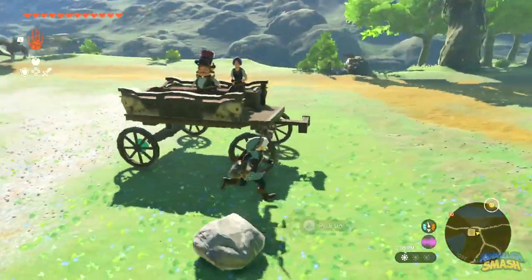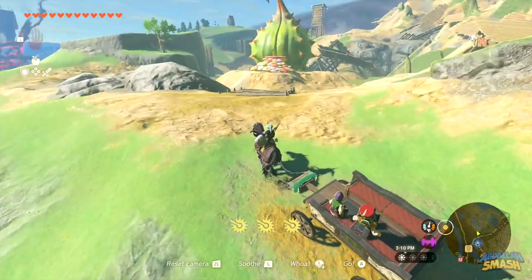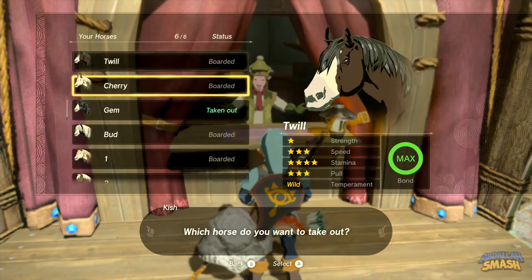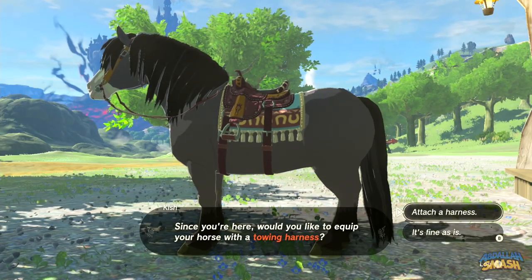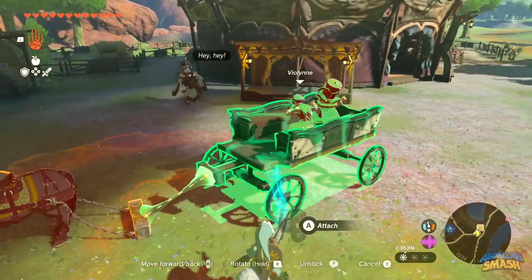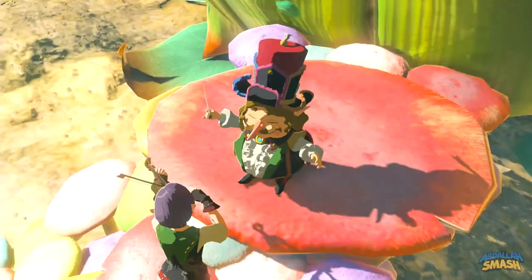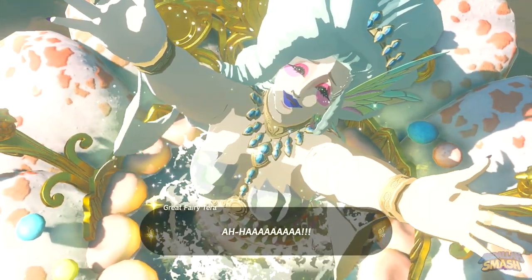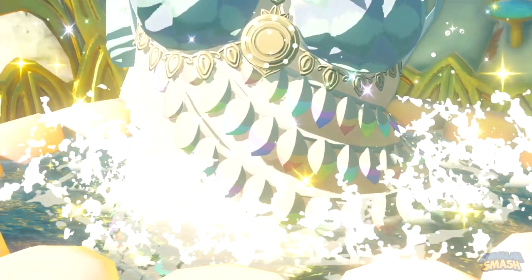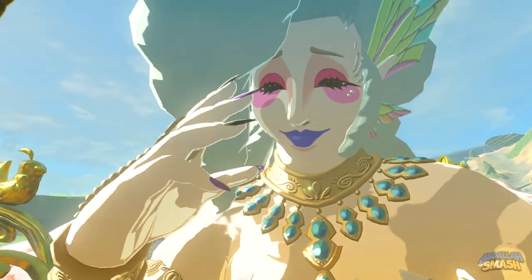Speak to the troupe again and they'll sit inside the wagon, waiting for you to tow them up to the nearby hill to the Great Fairy. Talk to the man at the counter of the stable to take out a rental horse and choose the option to equip a towing harness. Use Ultra Hand to attach the wagon to the harness and make your way up towards the Great Fairy's Bud. The troupe will play their song and the Great Fairy Tara will come out. With only one Great Fairy available, her power is limited to a single upgrade, so take a look at what materials you have and upgrade accordingly.